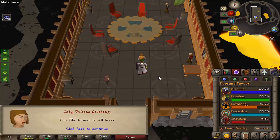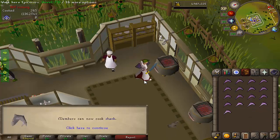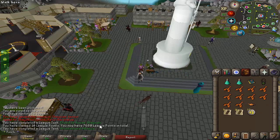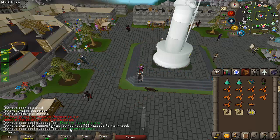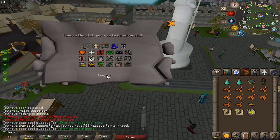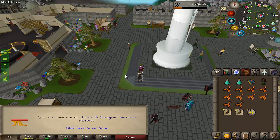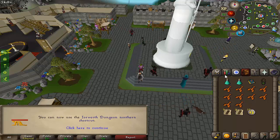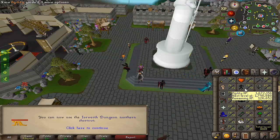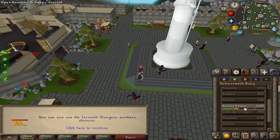The Forsaken Tower quest is done. The rest of the Lovakengj favour will be very easy using the minecart system, then it's just Shayzien up to 100%. There is 80 cooking for another 100 points. Finished 100% Shayzien favour and finished Architectural Alliance — this gives me 100k agility XP, which is really nice. I'm going to be using all of my lamps on agility up to 80 so I don't have to go back to Wintertodt to train that.